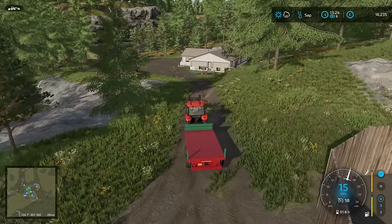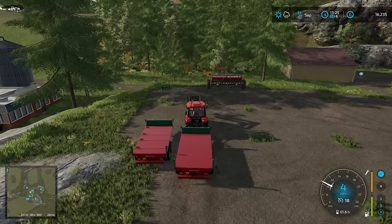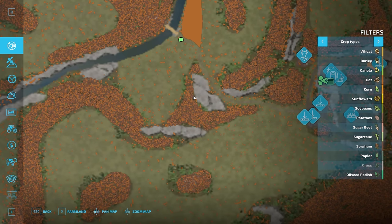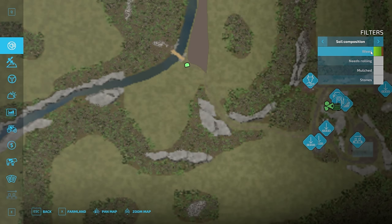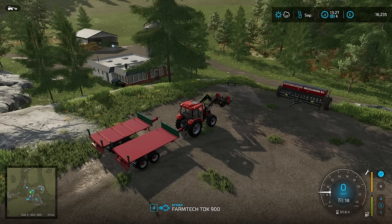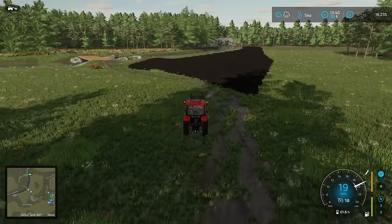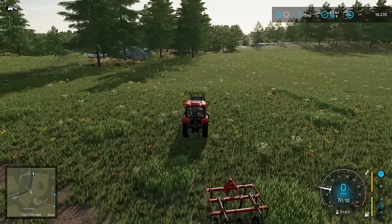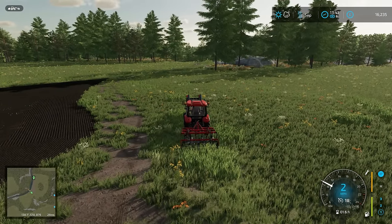We are left now with the big field, and the question of should we mow it and then sell the grass — because grass is worth very little — or should we just go straight in, cultivate it up, and get a crop in? I think I would just cultivate it up. We have decided cultivating it up is the best idea — getting a nice healthy crop in which is fertilised and rolled is going to be so much better than wasting money on mowers, forage wagons, and windrows at this stage just to cut some low-quality meadow grass. If it was silage it would be a different story, but of course it won't be.